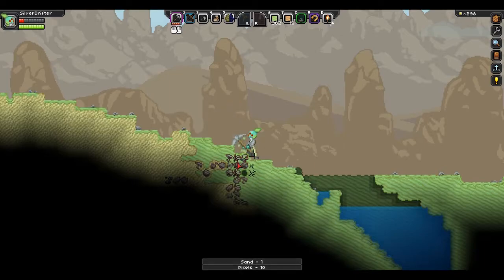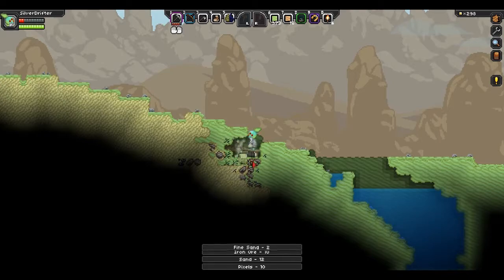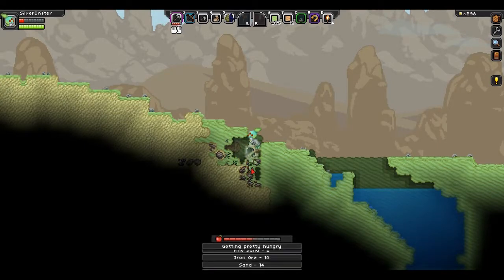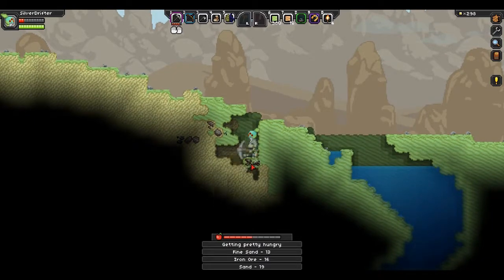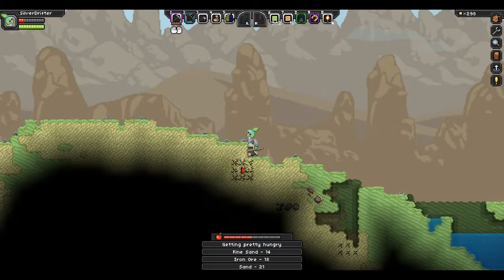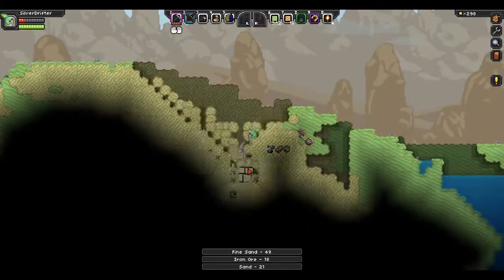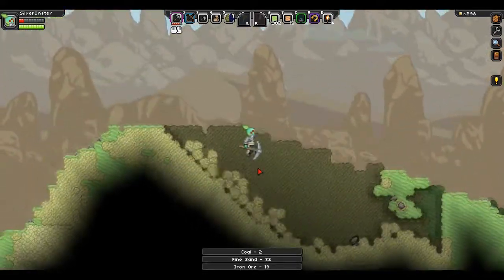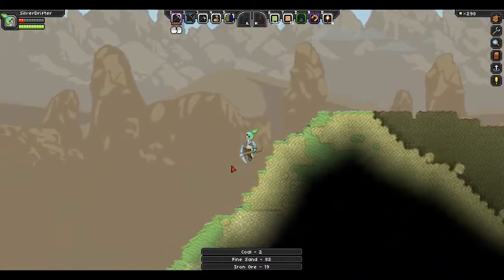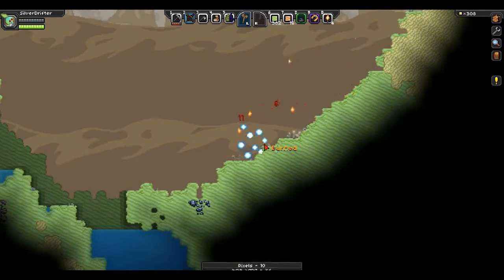Time to mine some of this stuff. Sand has the same physics as everywhere else — it falls. So this is a great way to mine: you just dig straight down and it all just falls to you. But I hate that. More time to explore. Those are good guys too and I just died. I need armor.